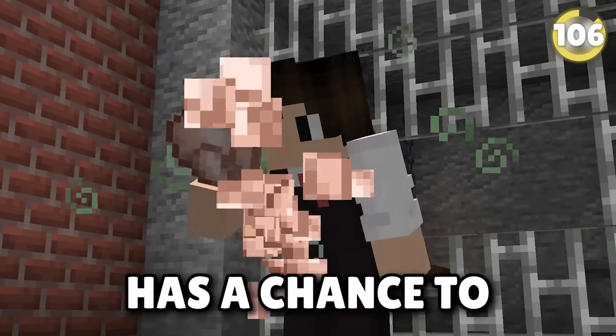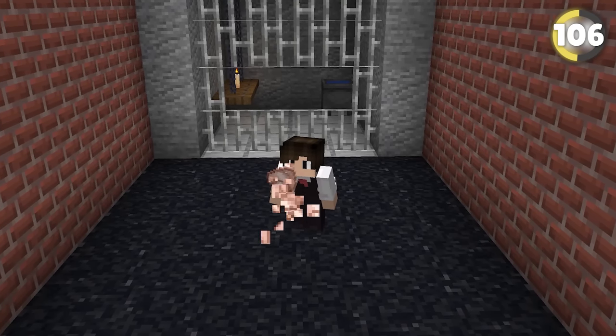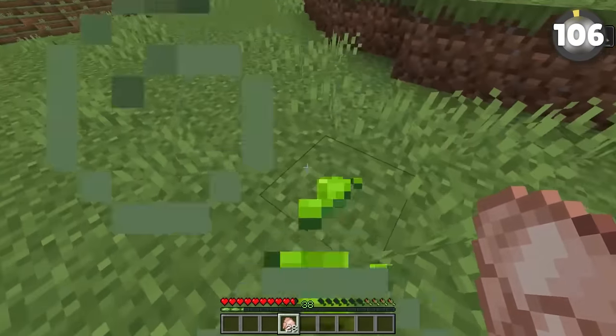Everyone knows raw chicken in Minecraft has a chance to poison you, largely based on real life. But did you know that crouching while eating raw chicken can actually lower the chance of getting poisoned?